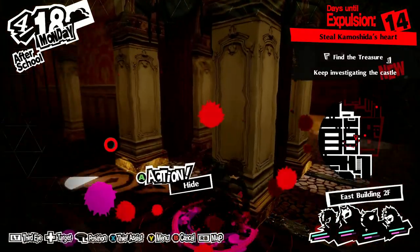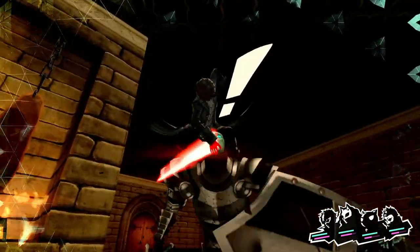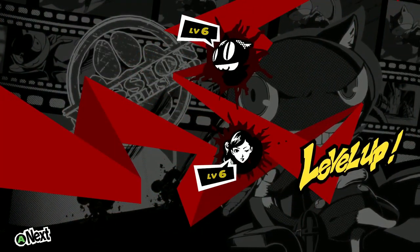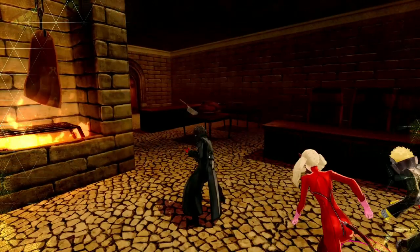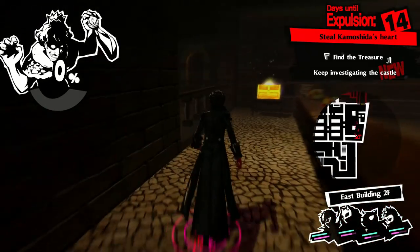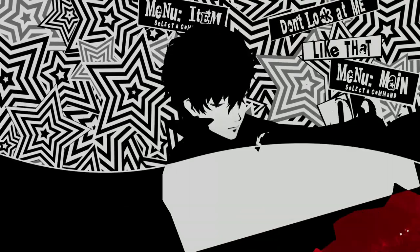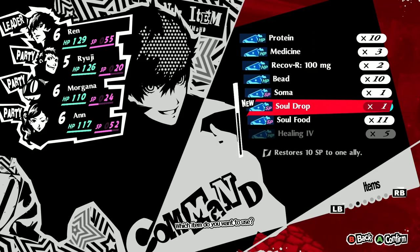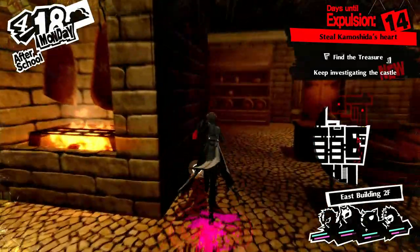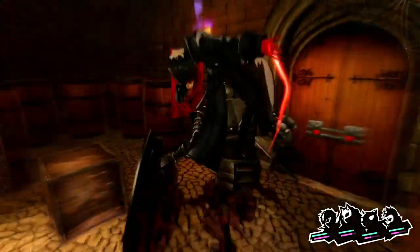Morgana and Ann leveled up to level 6. There is a chest in this room — we got a Soul Drop, which recovers 10 SP to one ally. Very nice. Then we'll go through this next door — another shadow, let's take it on.